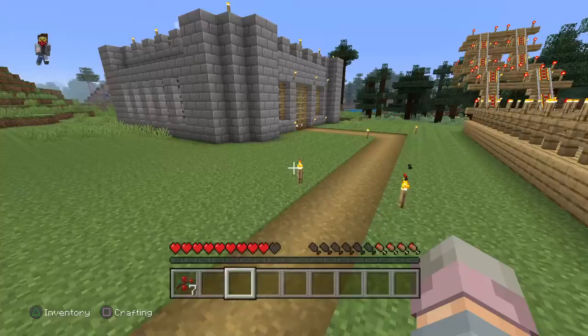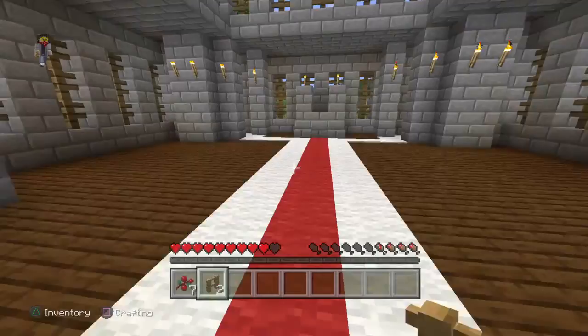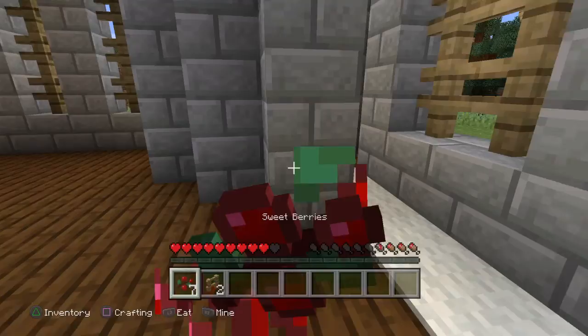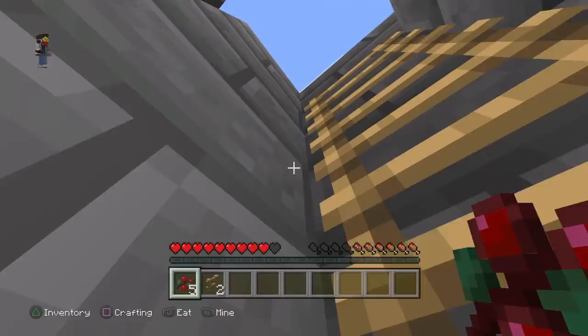The final thing I'm gonna show you is my friend's castle, which he built. There used to be grass right here across the whole area, but I replaced it with dark oak planks and put carpets so they lead to each tower. And just in case there are any bad people, we go up here and shoot them with crossbows and bows. And that's technically my world — see you next time, bye!